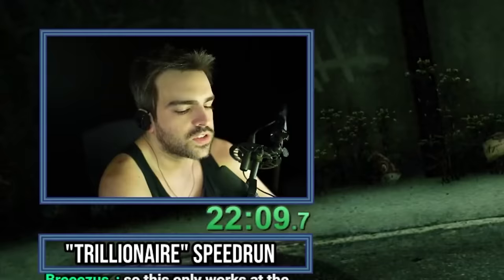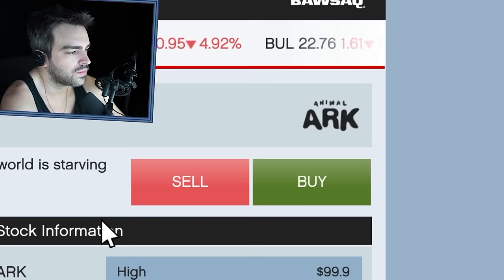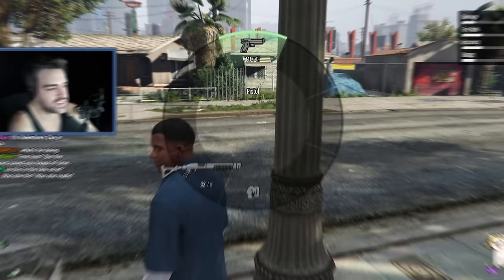Rather than going back into the mission and retrying, I'm going to press Escape then Enter, and then sell all the stock I just purchased. I'm at almost $300,000. So what I want to do now is go back into Tanya's mission — rather than giving myself $50,000 in stock each time, I'll give myself $300,000 worth of stock each time. The problem is my C4 has been removed, so I have to go collect more C4.